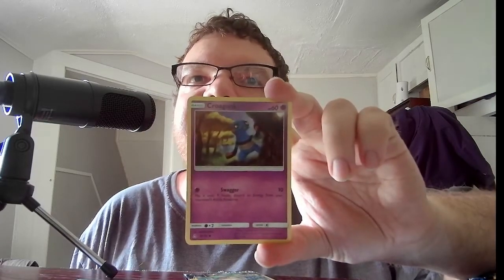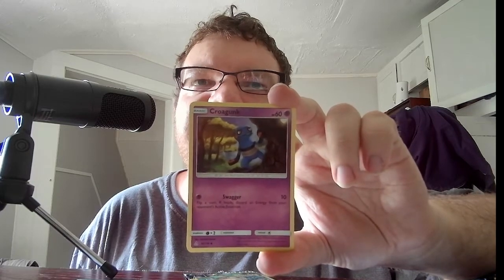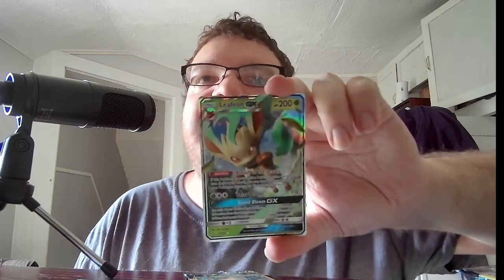Next we have Sun and Moon Ultra Prism with Leafeon on it. We have Basic Croagunk, HP 60, Psychic. Swagger, 10 — if heads, discard an energy from your opponent's active Pokemon. Ooh, there's a nice card — out of a Holo Pack, no less.